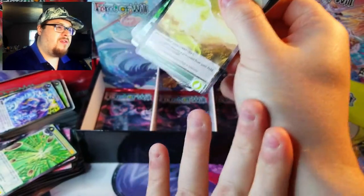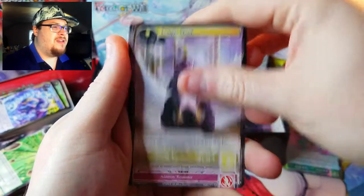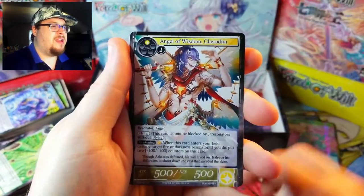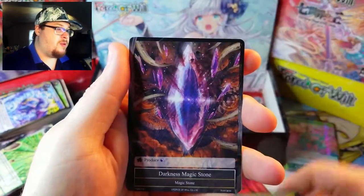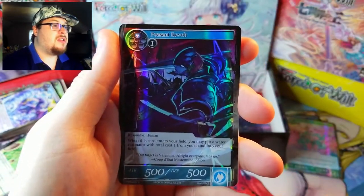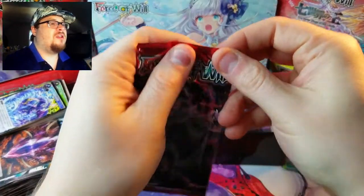That felt like I just gave myself a burn ripping that pack — ow! Something didn't feel right, almost felt like a burn, then I was like 'did I give myself a paper cut?' I don't know what happened there. Anyway, I'm fine, don't worry about me. Darkness Magic Stone, and then we've got Peasant Revolt — common foil.